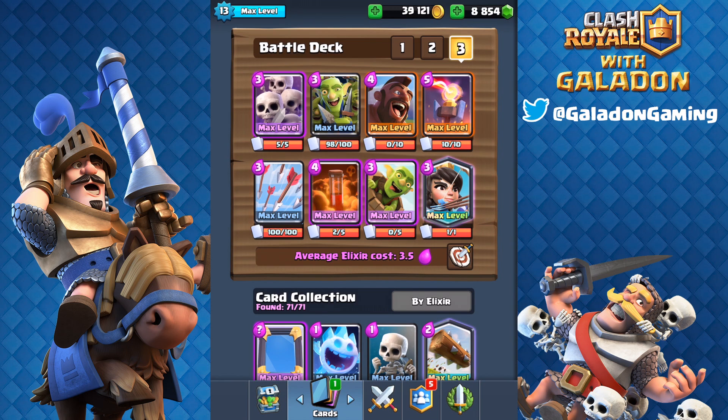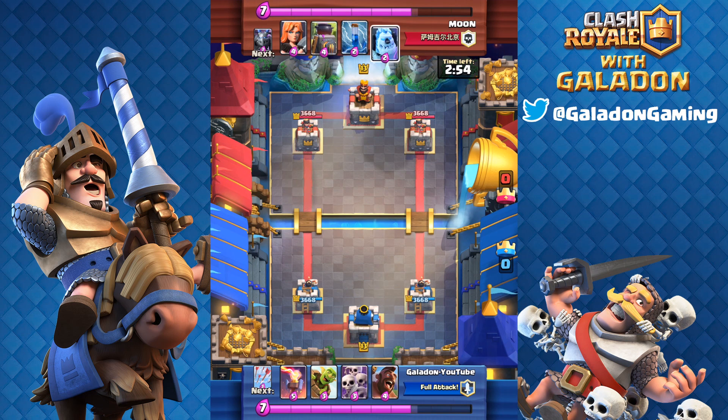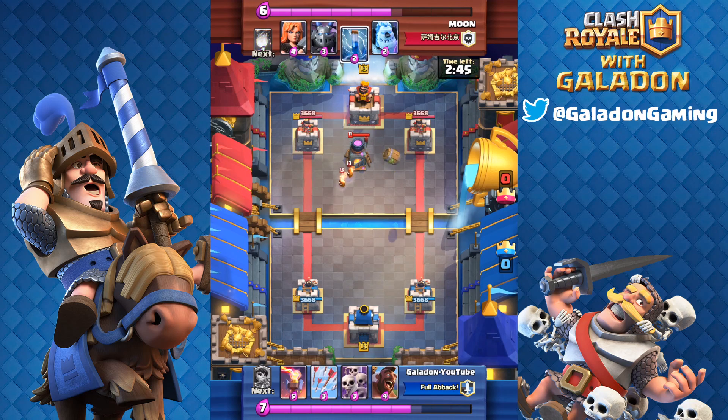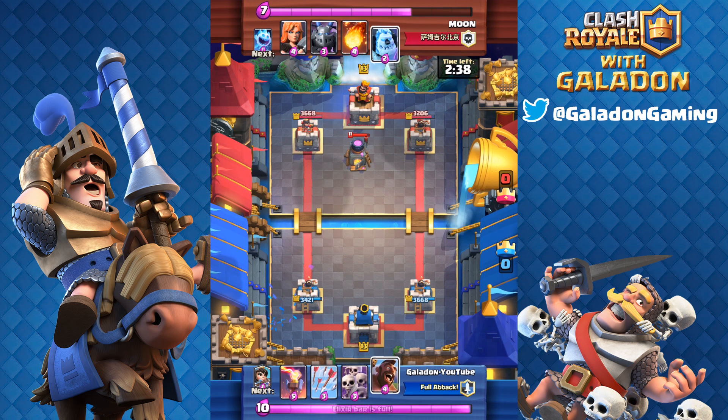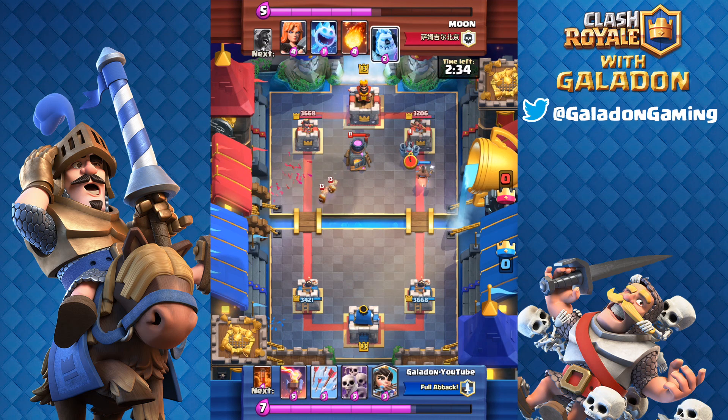That is the deck that did it for me — no royal giant, no elite barbarian anywhere to be found. I will admit to slightly BM-ing players that drop the royal giant and elite barbarians on my way up the ladder, but it's just such a cliché right now. This deck I pretty much came down to the same strategy, rinse and repeat: ideally we'll start out with either the goblin barrel or the hog rider, or in this case both, going after the right tower.